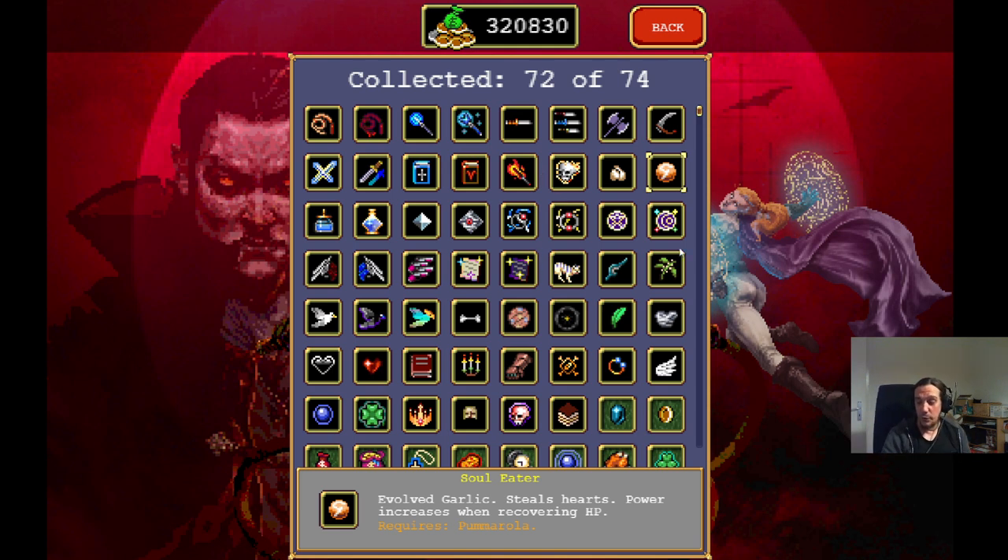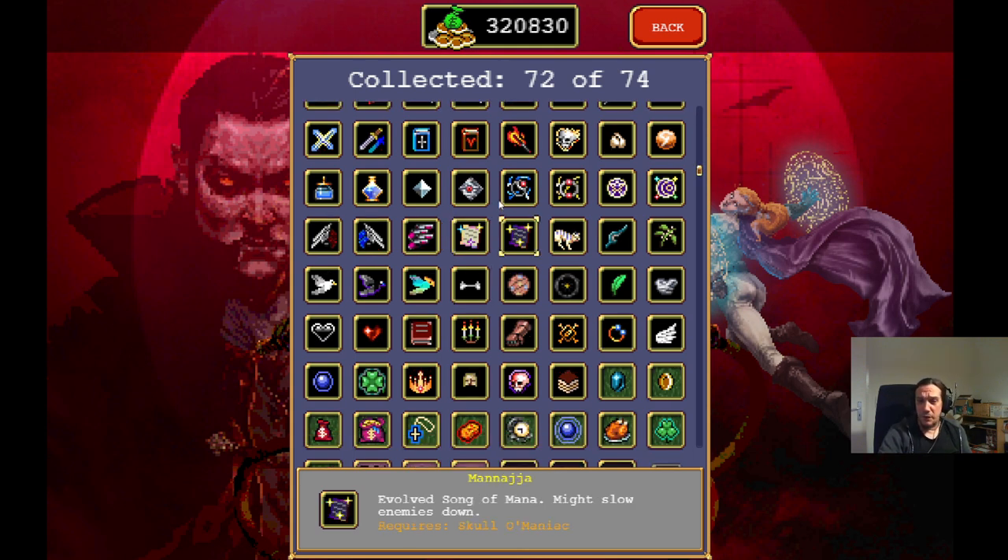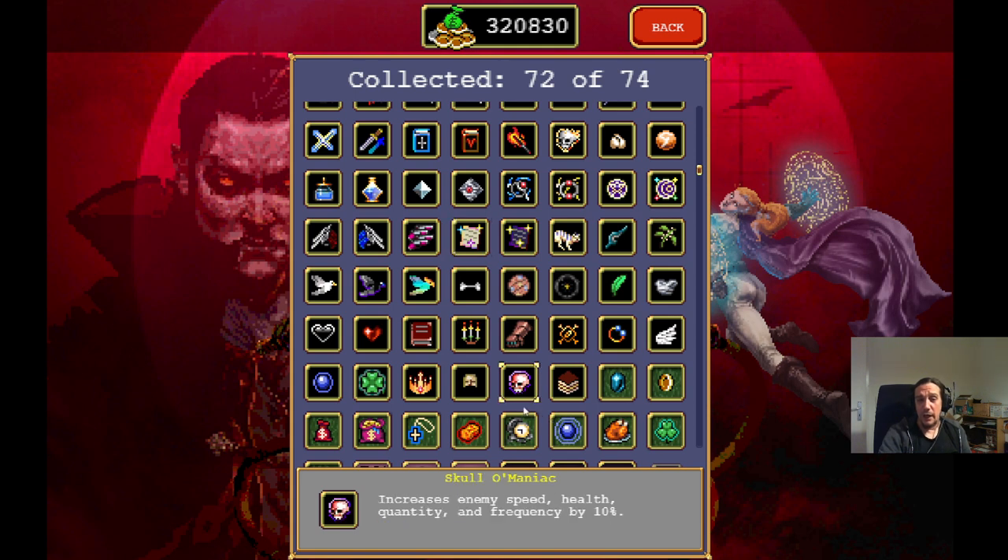Thanks to a certain person whose lengthy comment made me rethink my choices. Let's talk about the Laurel and the Clock Lancet — avoid these items if you can. Only play them if you're unable to survive otherwise. Another honorable mention goes for the Armor, because it upgrades the Rune Tracer, and the Rune Tracer is a pretty crazy weapon when upgraded. Although the Rune Tracer is still one of my favorite unupgraded weapons because it performs crazy good. The Song of Mana and the Mannajia — the Mannajia doesn't perform well damage-wise, but the slow really kicks in. It's more of a defensive choice.